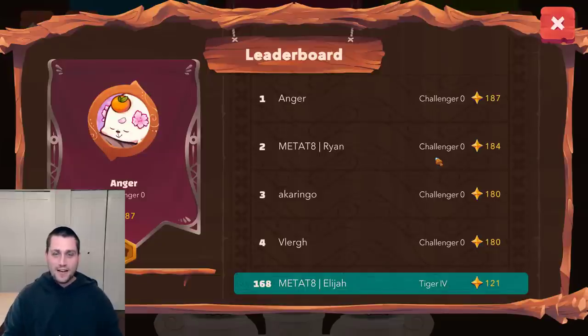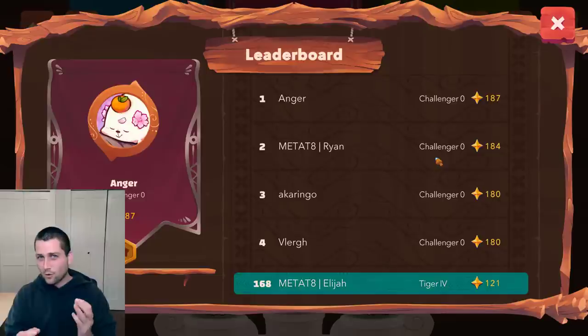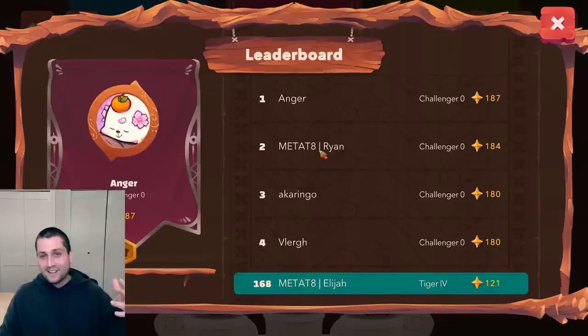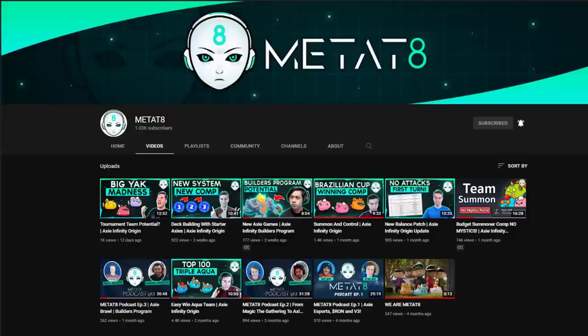What's going on Axie fam? Elijah here back with another video. Today I have one I'm very excited about that's going to explore one of the newer mechanics added into Origin, which is the ability to retain a card by spending an energy and thus drawing it in the following round. As we can see here, Meditate's making a presence on the leaderboard. Ryan hit rank one just the other day. He can't play right now — his game is bugged — but make sure you subscribe to Ryan. I'll leave a link to his channel in the description below. Also subscribe to the Meditate YouTube channel where we're putting out tons of origin content to keep you up to speed on the newest and most powerful metas.